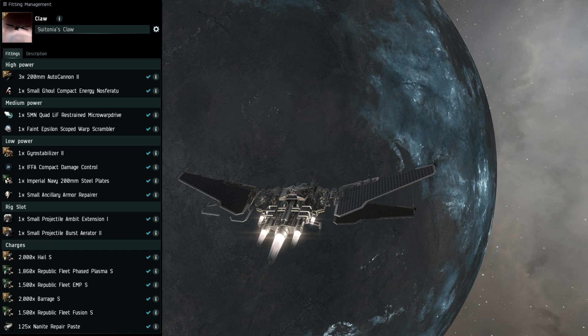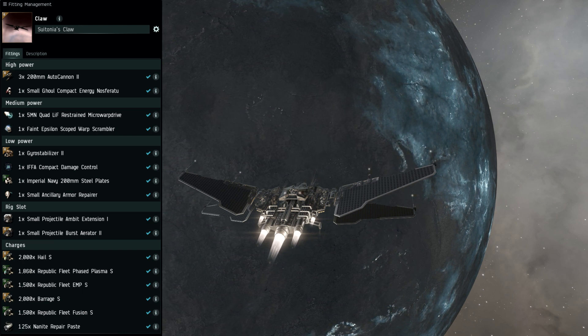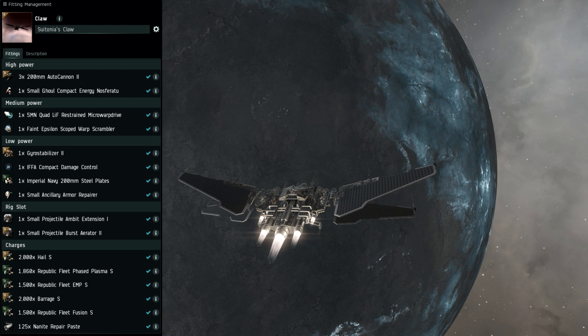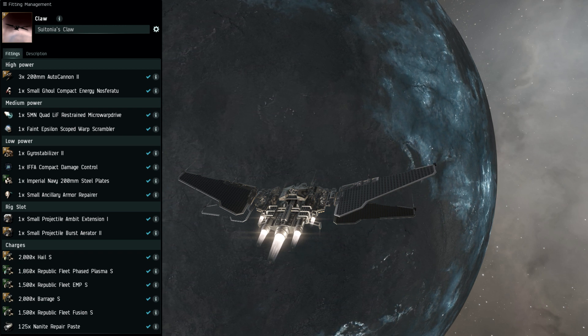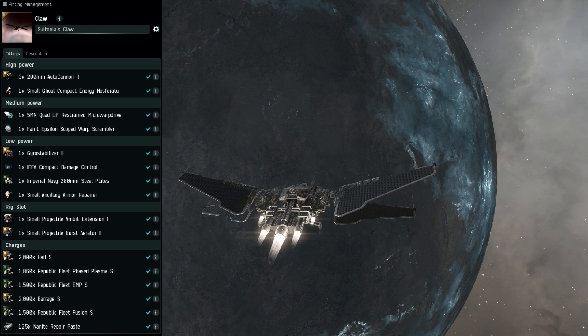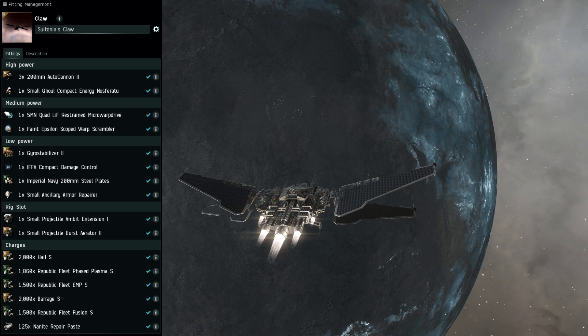A Faint Scoped warp scrambler - it's the best scrambler we can fit. Tech 2 gyrostabilizers serve for more damage. The combination of the named damage control and the Imperial Navy 200mm plate gives you a decent amount of buffer tank so you can get off your small ancillary armor repairer charges. The rigs I'm using are a Tech 2 Projectile Burst Aerator for as much damage as possible and an Ambit Extension for a bit more projection.